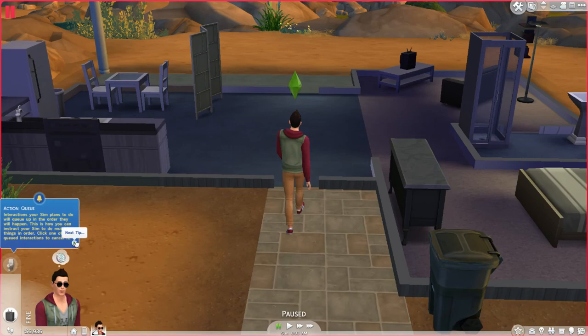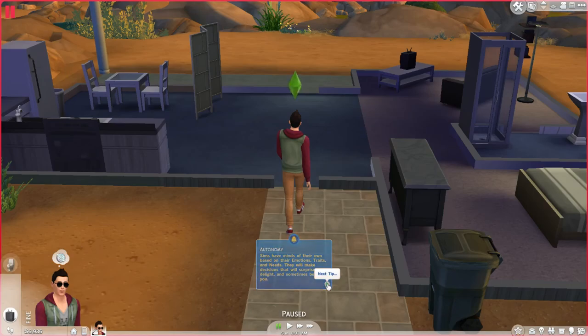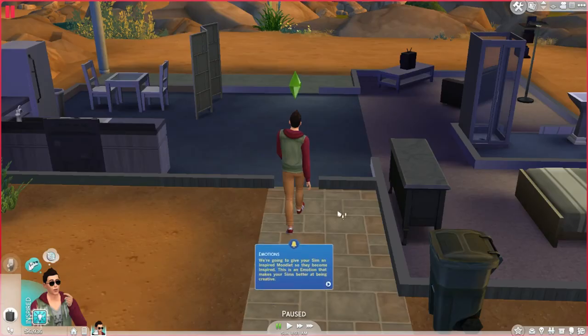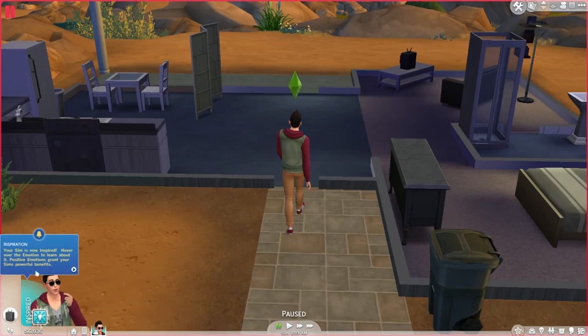I'm still learning about this and I think this is actually helping, because if I don't know what I'm doing it's going to be a little bit rubbish. Sims can now multi-task — this means they are no longer restricted to one single interaction. Try conversing while exercising or watching television. We're going to give your Sim an inspired moodlet so they become inspired — this is an emotion that makes your Sims better at being creative. He is now inspired.